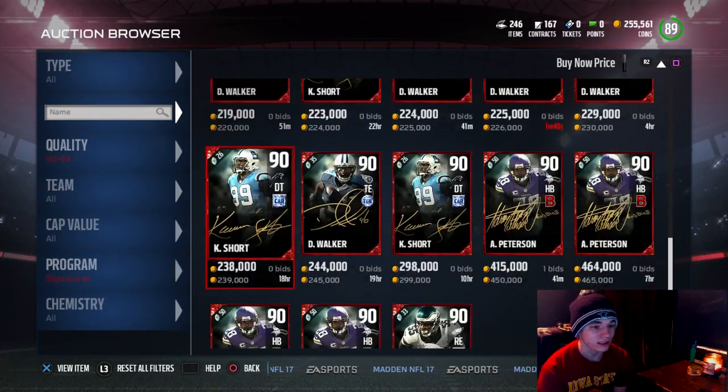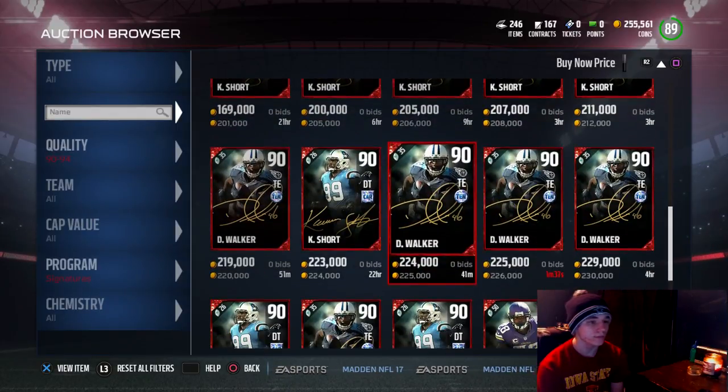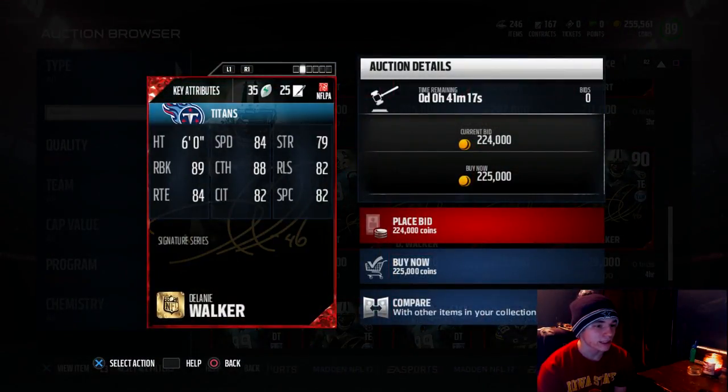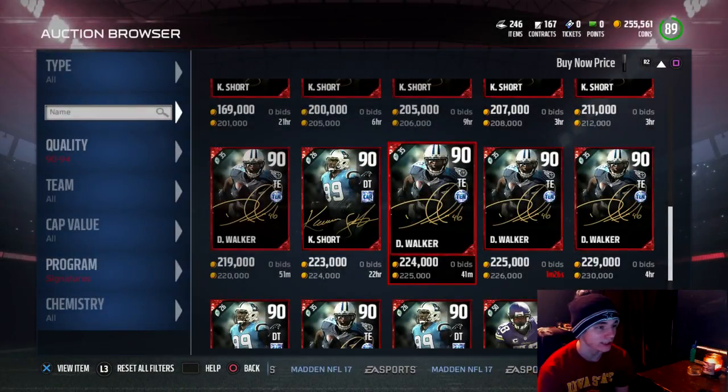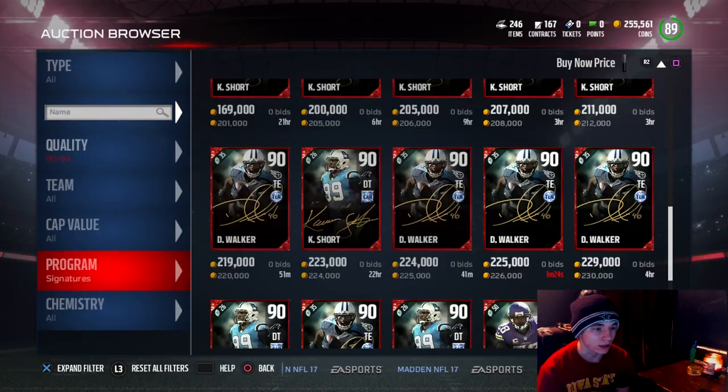And there's a Delaney Walker — 84 speed, 79 strength, 89 run blocking. That's a lot of run block. 88 catching, 82 release, 84 route running, 82 catching in traffic, and 87 spectacular catch. That is the Delaney Walker.